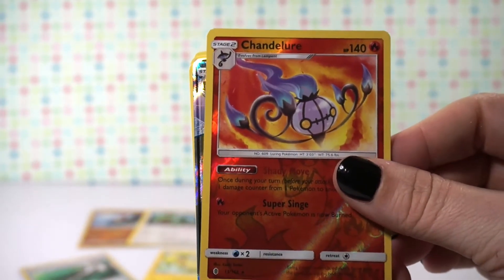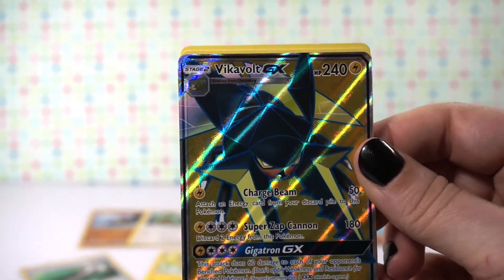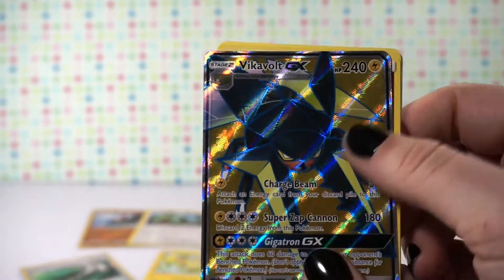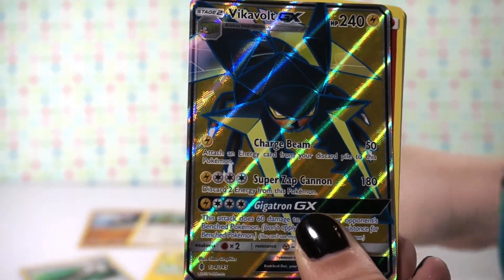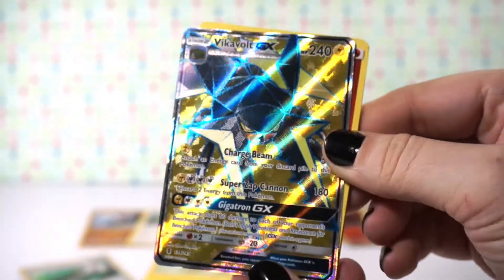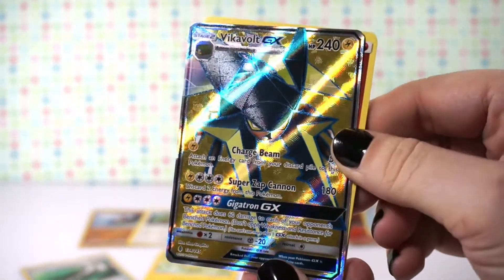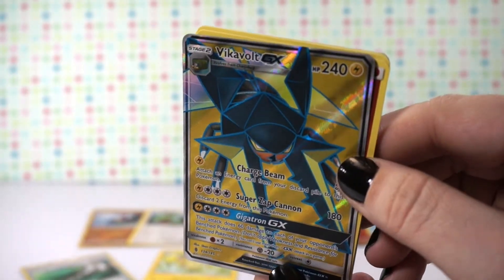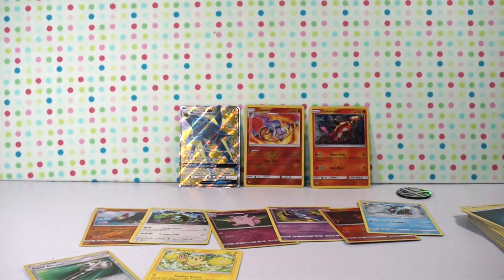And then I can already see it — we have Vikavolt GX as our GX card! It's one of the ones that have that texture to it. I don't know if you guys can really see the picture because there is so much to this card going on. You can see it there — this is an awesome card. I finally got a good card we can put up there, and we still have one pack left.